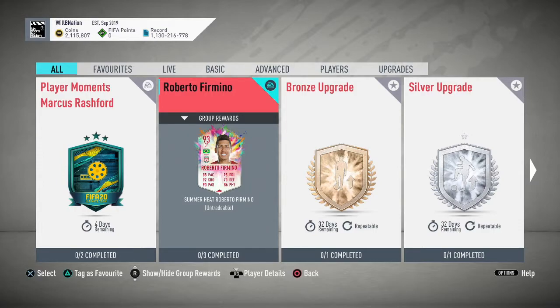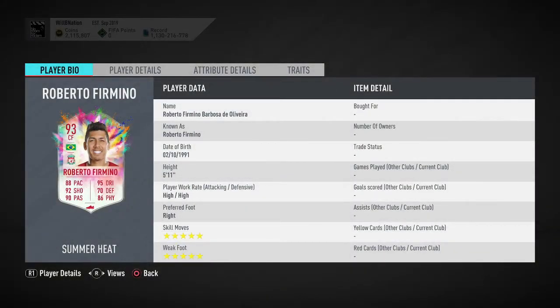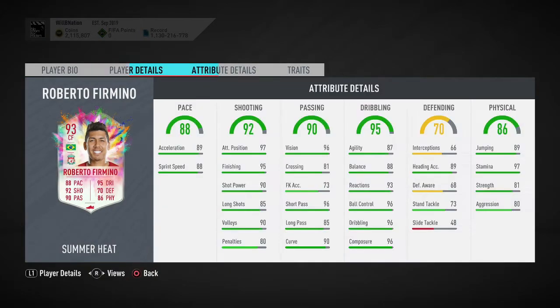We're going to check out his in-game stats, see how much it costs to complete this SBC, and then talk about the best chem styles to use with this particular player. Starting with work rates: high attack, high defense — not great for an attacker; you really want high attack with medium or low defensive work rate. Skill moves are five stars, fantastic, and that weak foot of five stars is very nice to see.